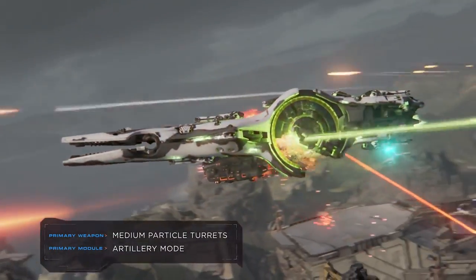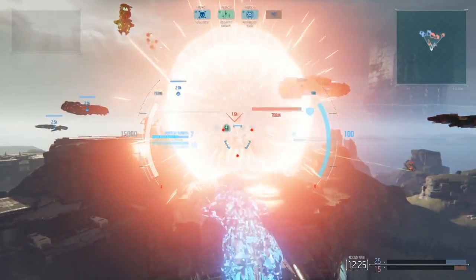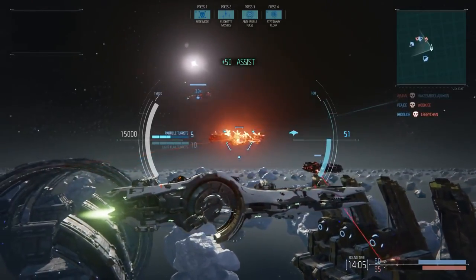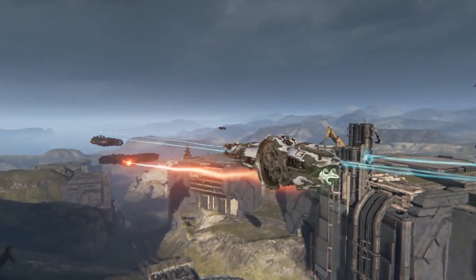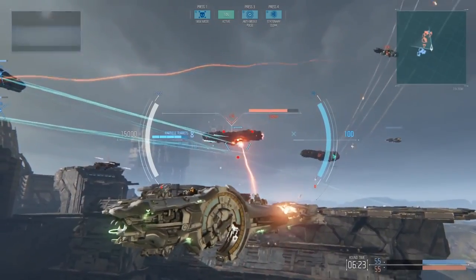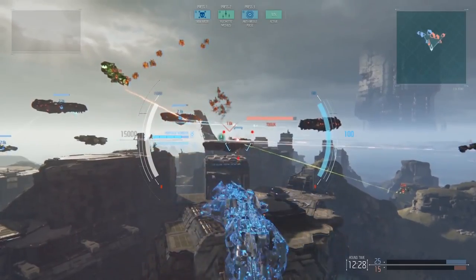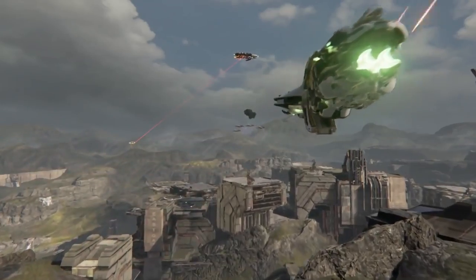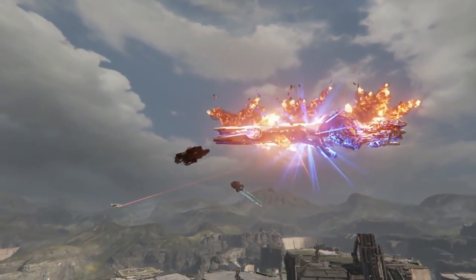Artillery cruisers do their best work at extreme range, delivering deadly salvos from heavy weapon batteries. Think of the artillery cruiser as a sniper — big guns strapped onto a quick engine with almost no heavy armor, making it one of the most vulnerable flyers in the fleet. The artillery cruiser does its best work lurking in the outskirts of battle, spotting targets for teammates and taking out enemy vessels from afar. Bulky dreadnoughts are plum targets for artillery cruisers, but lining up the perfect shot can be tricky, especially when quick ships like the Corvette manage to get too close for comfort.